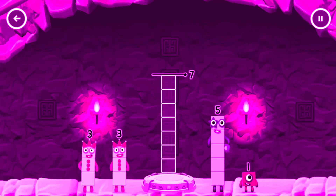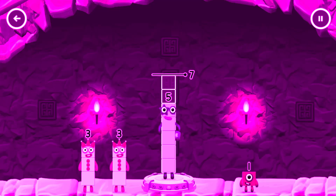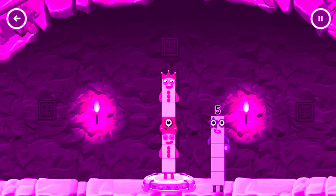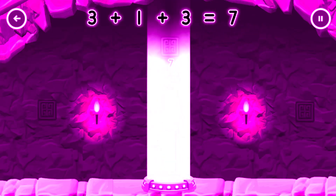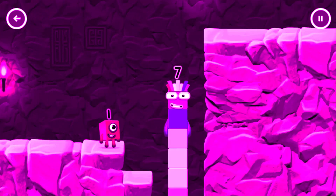Add number blocks to make 7. 5. A smaller number — 3, 1, 3. That's right! 4, 4, 5, 4. 5, 4, 6.